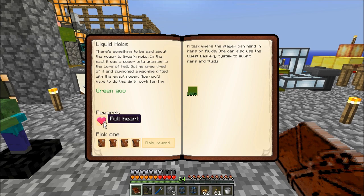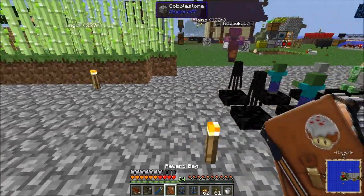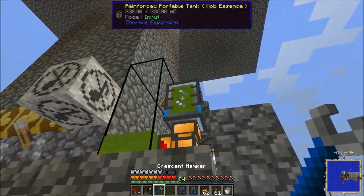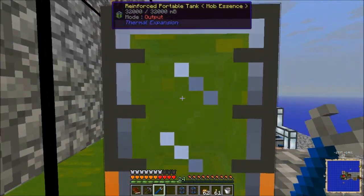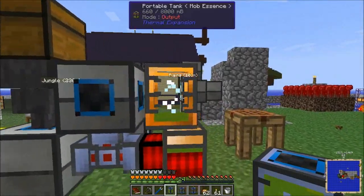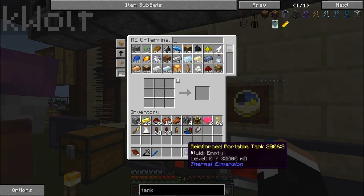My epic reward bag was a pair of Invar shears. I got the fishing rod one again — a bunch of rods and bait, which I suppose is good for mariculture.